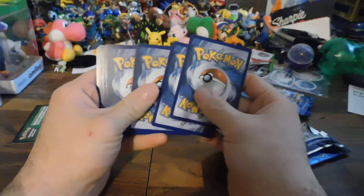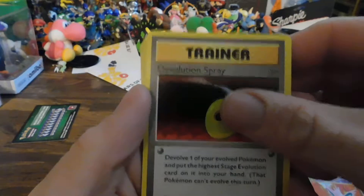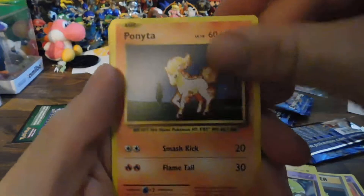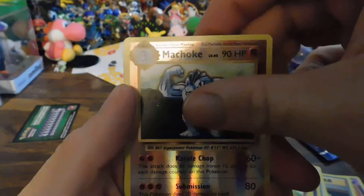Put that to the side. To the front. We have Nidorino, De-Evolution Spray, Porygon, Electabuzz, Drowsy, Ponyta, Nidoran, Machop. Reverse Machoke. And Dugtrio. Okay, nothing good in that pack.